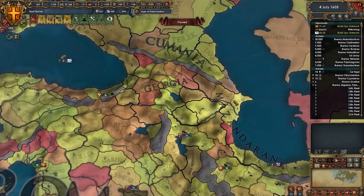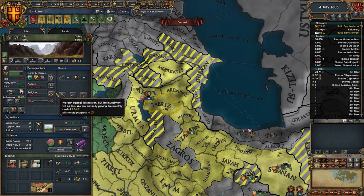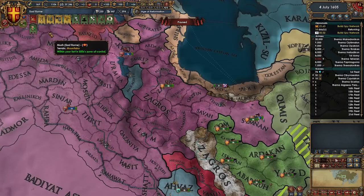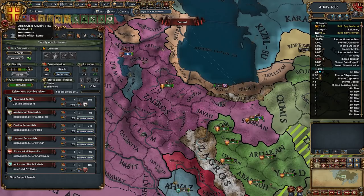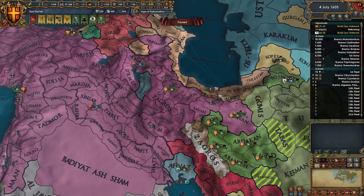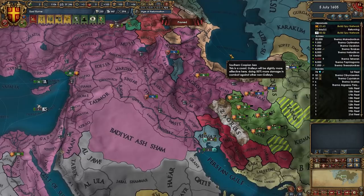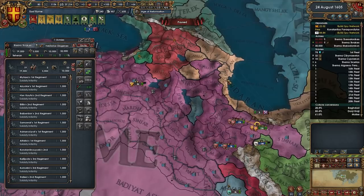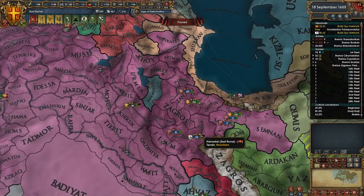The most casual war — 100% war score right there. Now, Georgia: I want as much trade power here as possible. Rather than converting the stuff that has centers of trade, I plan to add those to the trade company. The rest will be cored up and those conversions will be nice and quick — about 10 months, which is very reasonable. That will allow us to get them added to the trade company and start steering even more money even quicker.